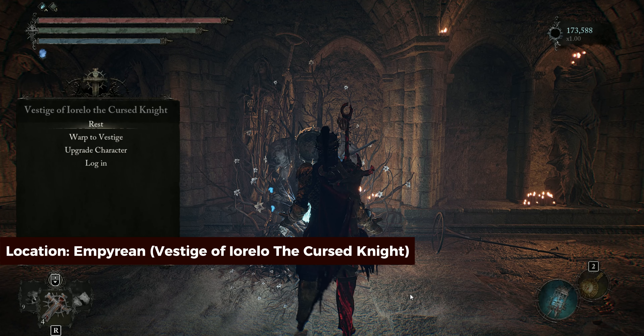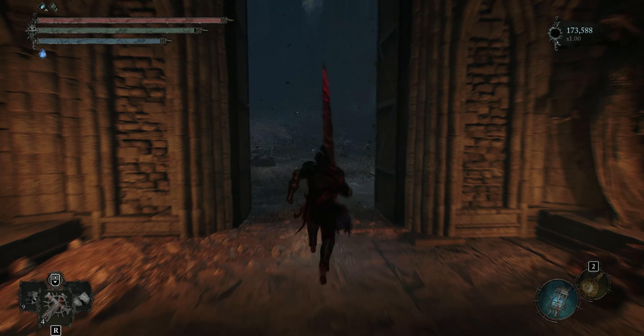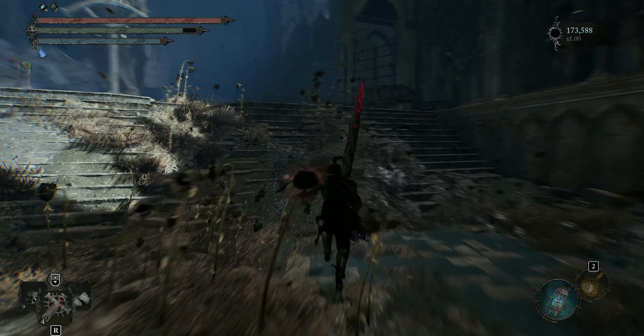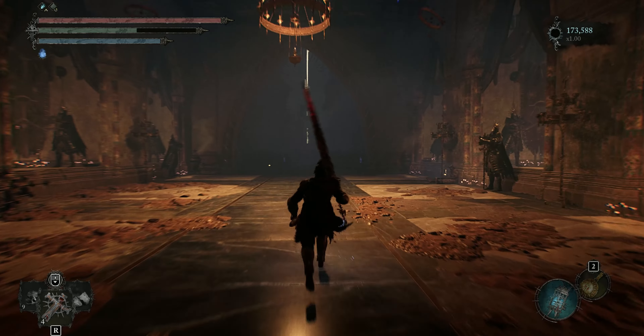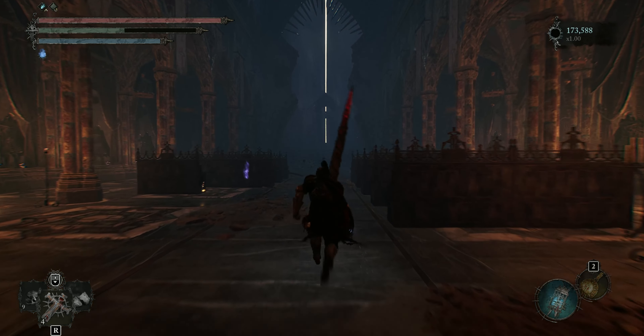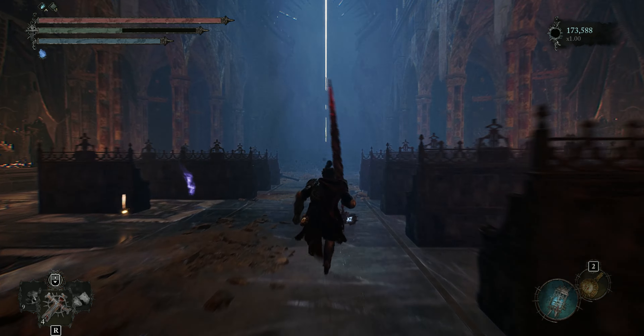To get the Enhanced Holy Grenade, you'll have to start from here and then follow my lead. After that, head upstairs. Next, enter this room.